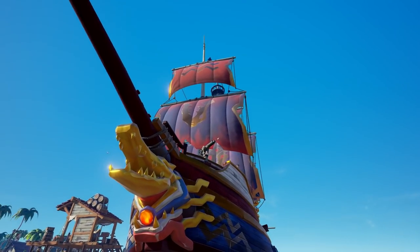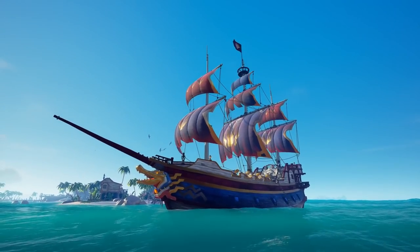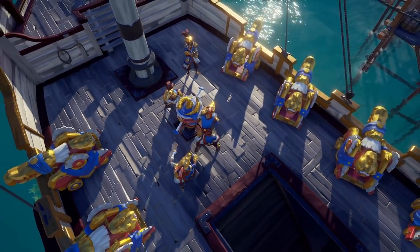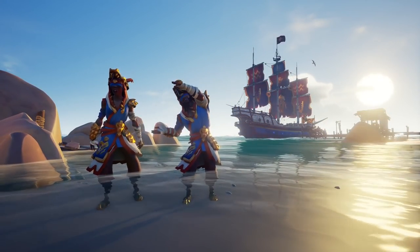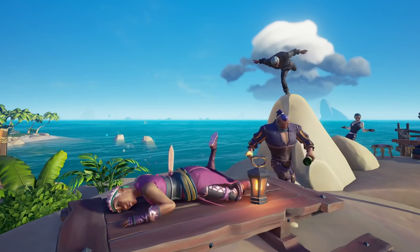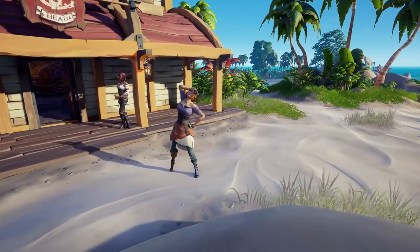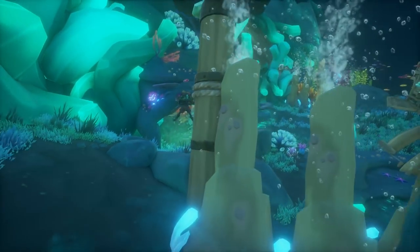Last but not least, just like with any update, we get a whole lot added to the Pirate Emporium with new cosmetics — the Golden Nile ship collection, costume, weapons, and lantern. We also see some new emotes for weapon poses and some emotes for the jokers out there, including a free drama emote. There are also quite a few bug fixes included with this update, really rounding it off as a solid update for Sea of Thieves.